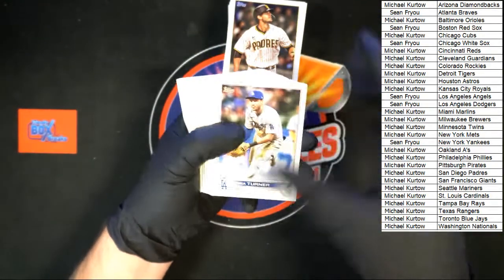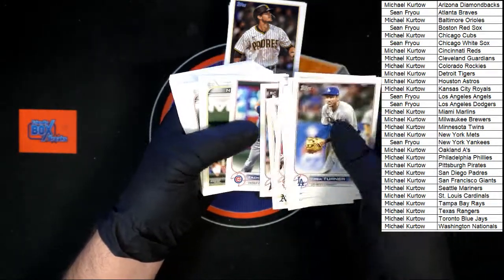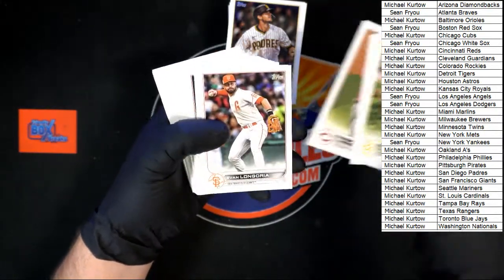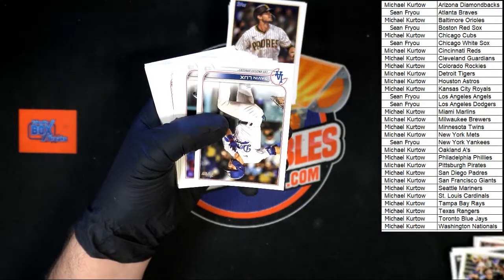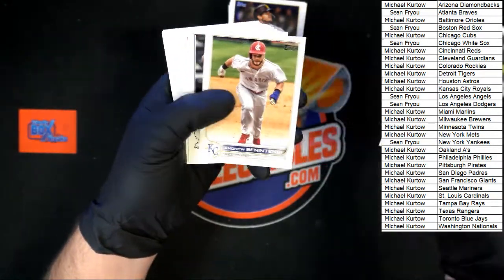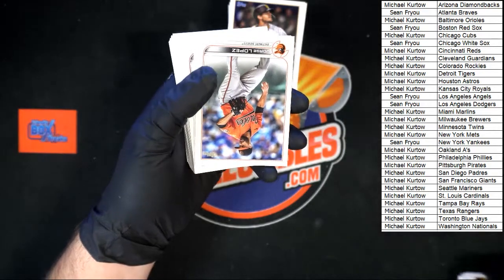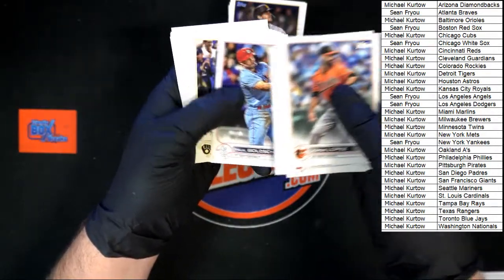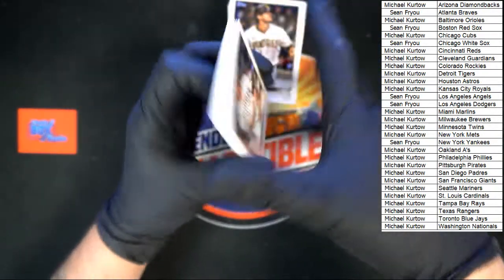We got Turner, Hauser, Ruiz, Swanson, Mountcastle Rookie Cup. We've got Newman, Miller, Hoffman, Longoria — I'm gonna kind of roll through these. Scoogle Future Star. We got Lux, Bell, Benintendi, Kirk. Lopez. Ohtani. Some Goldschmidt, O'Neill Cruz.